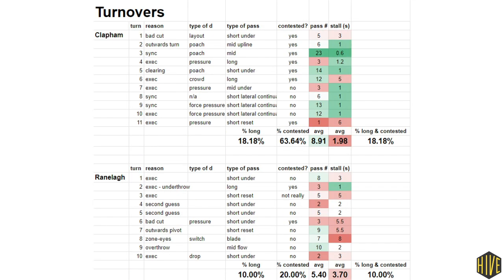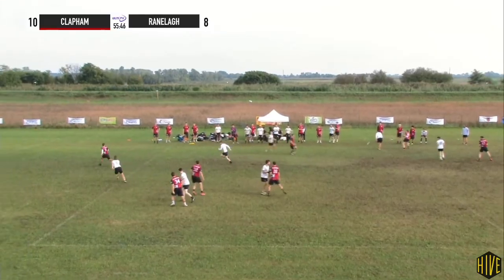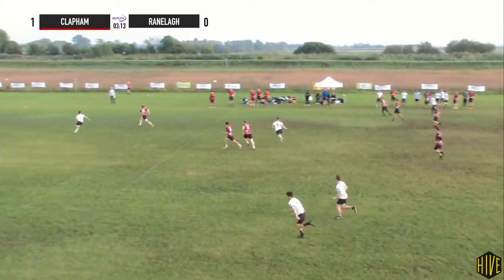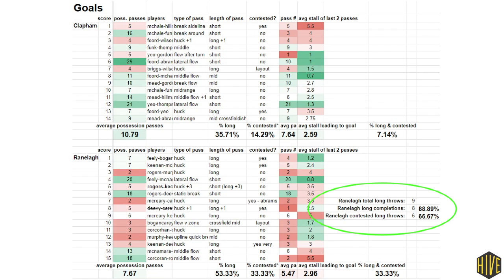Let's have a look at where the turnovers are coming from. Clapham turned 11 times in total and Ranola turned 10. Two of Clapham's turns came from Hux — McNamara contesting this one to Yeo, and a crowd getting under this one from Wilson. Ranola's only deep throw which resulted in a turnover was the one Wilson catches. Ranola were successful on 90% of their long throws, even though 60% of them were contested. So Ranola took on a lot more of the big plays, asked the receivers to do a lot more, and they came through, winning those aerial battles.